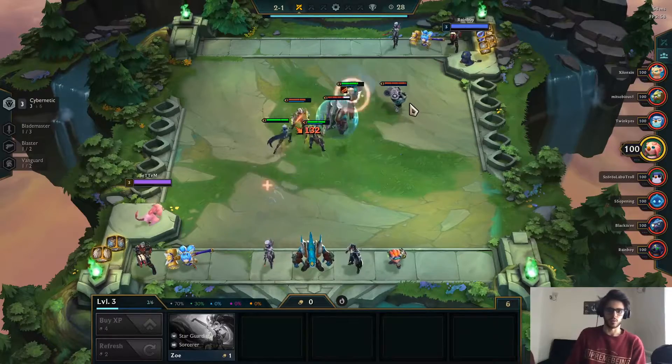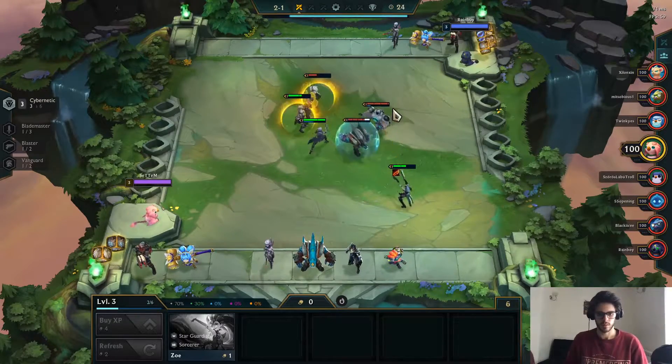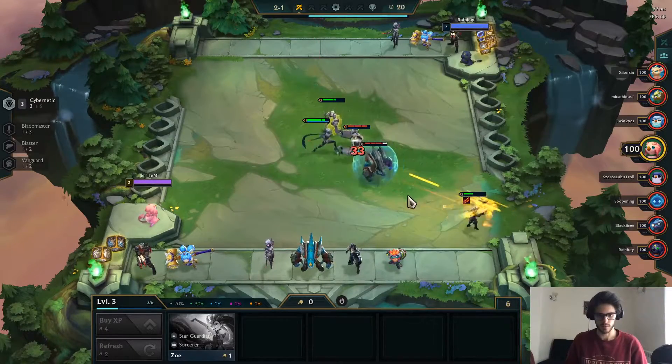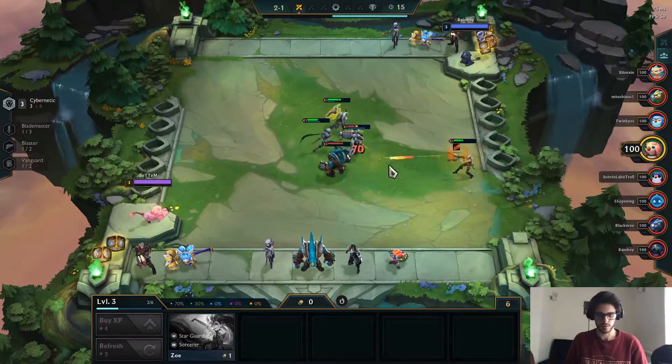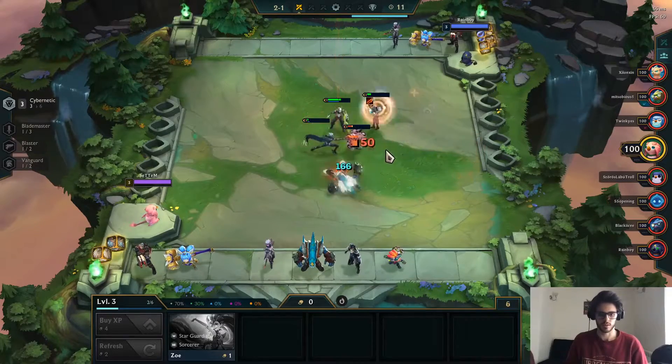So this guy is gonna pull my Lucian. I also knock him up. But the cool thing about Lucian is that he drops aggro very quickly because of his dashes. As you can see, the Malphite tried attacking the Lucian but the Lucian just dashed away and the Malphite decided - okay, I'm just not gonna attack you then.